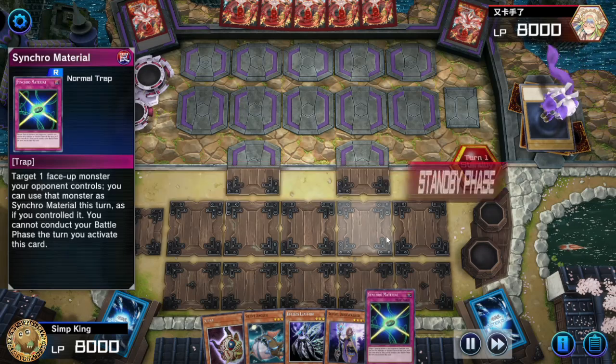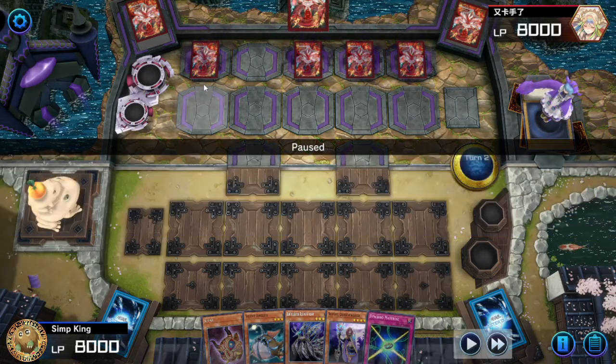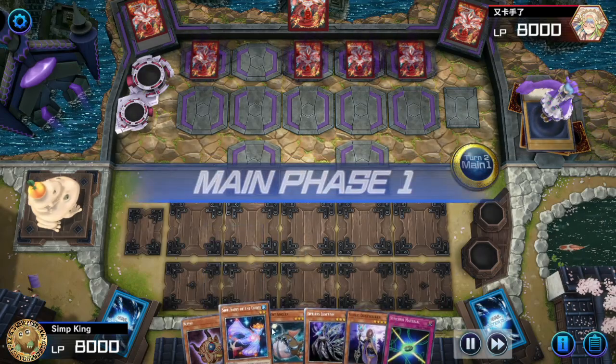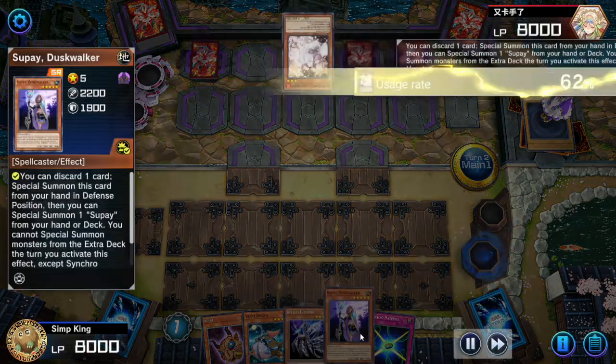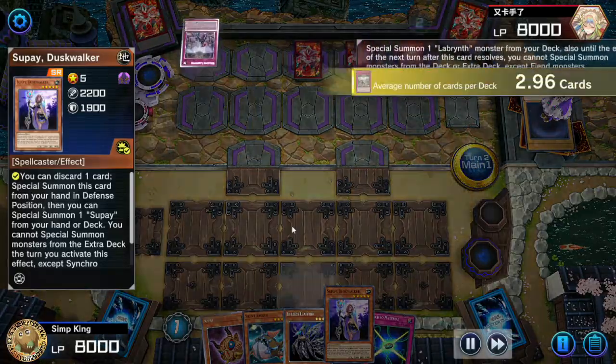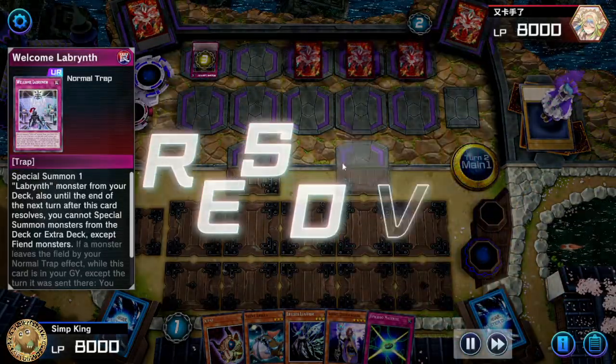We got another great hand, we got our Synchro Material ready. But opponent is going first and they are setting four back row, so we got to be extra careful. Let's draw. We got to get our Synchro Material plan to work. Let's activate our Supay Dustwalker in hand. Opponent hits us with the Ash Blossom — going to negate Supay's effect.